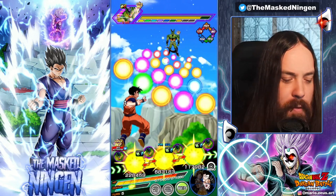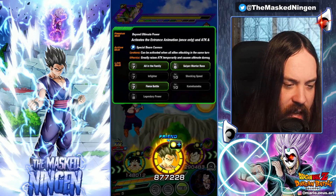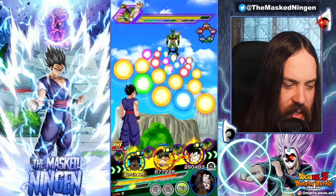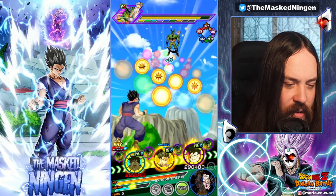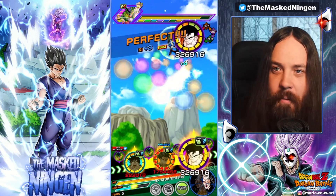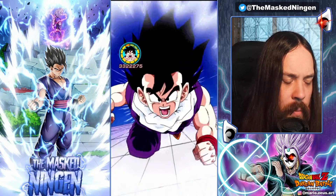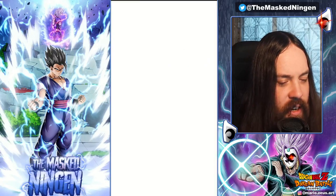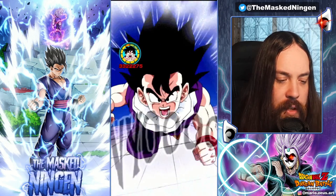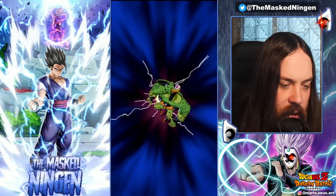Ideally you want one of them on turn two and the other on turn three so they keep that guard as long as possible, but it is what it is. It honestly baffles me — and I think I mentioned this before — that they allow so many stages of this Cell Red Zone to be stunned. You can just completely lock him down, which is obviously going to make this a little bit easier for our somewhat janky team. Super Saiyan 4 Gohan only stuns for the duration of the turn, so Cell is unstunned now.